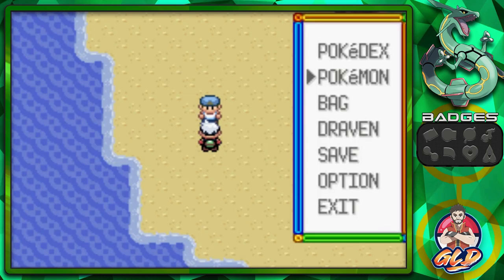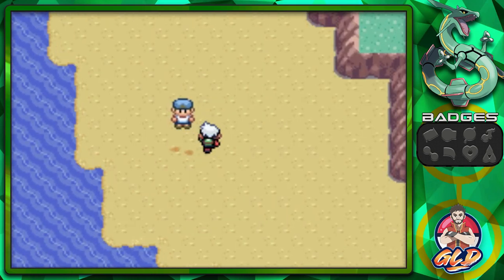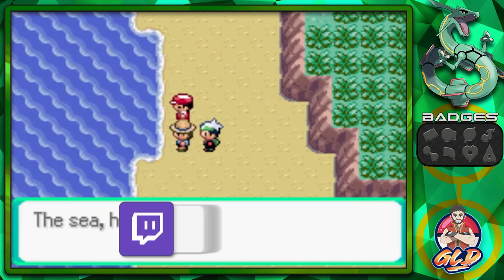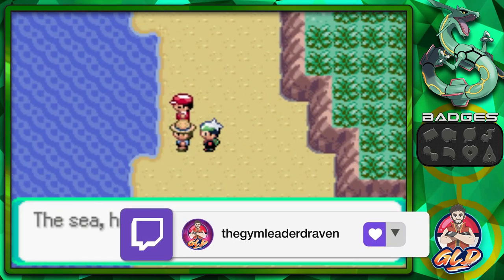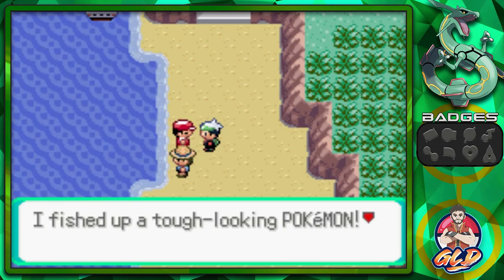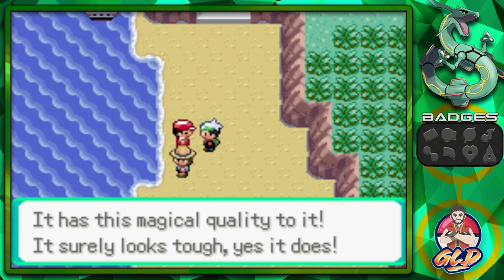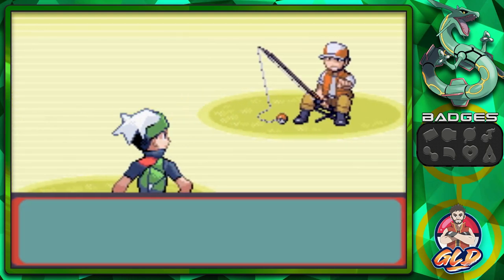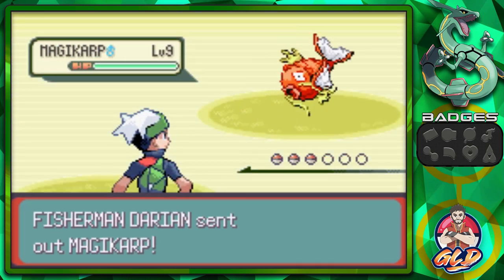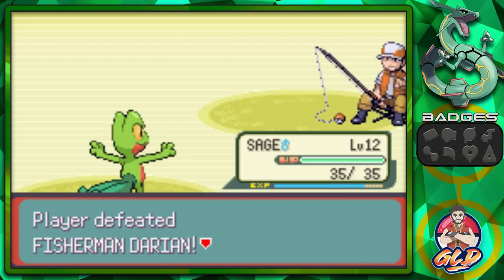It's going to be a tough time training Sea Blade, so let's grab a potion for it. Talking to a fisherman, he says he fished up a tough-looking pokemon with a magical quality. He sends out a Magikarp — let's beat it with Absorb, and just like that we defeat him.